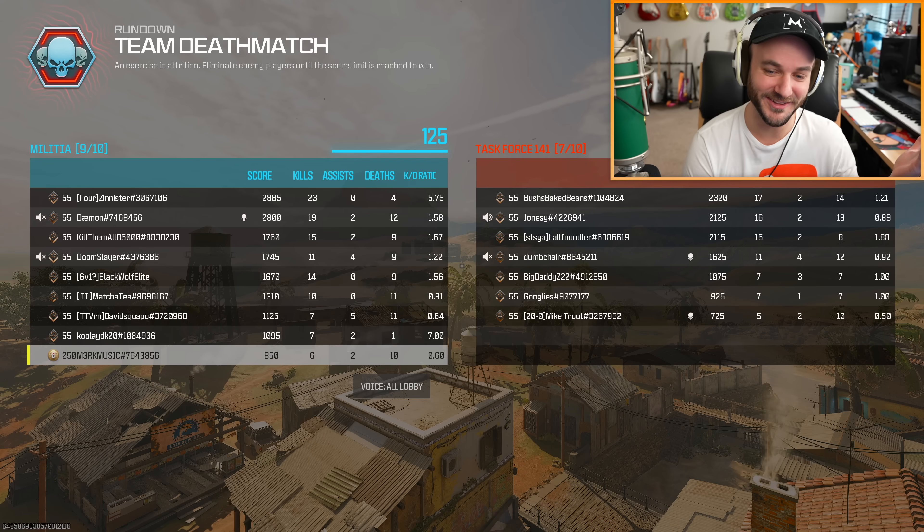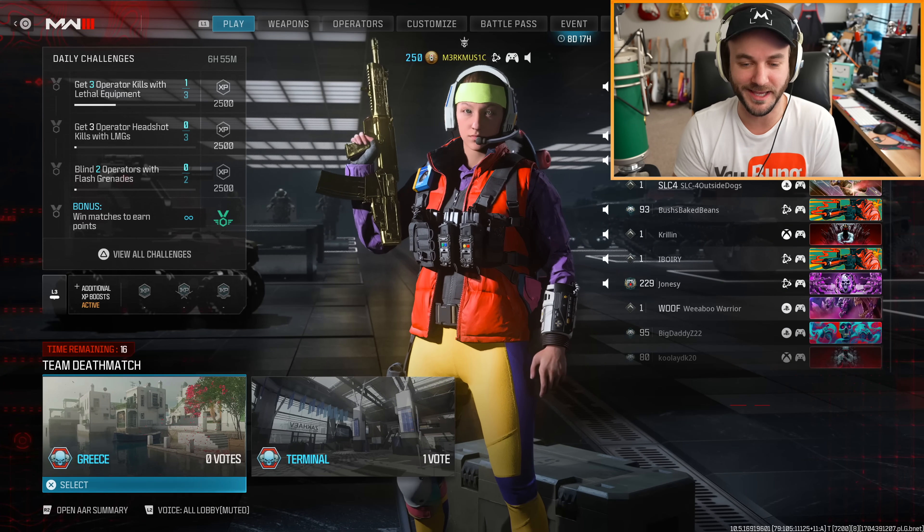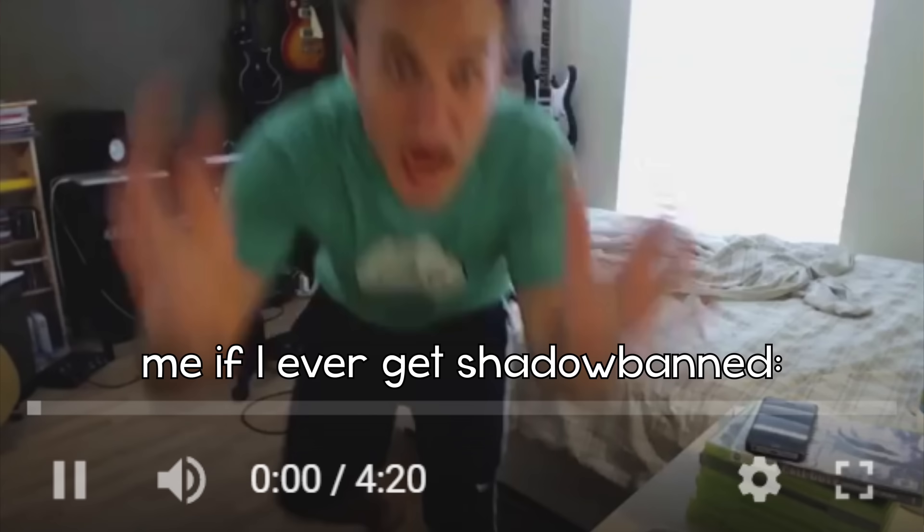Check out my fancy gun — it don't exist! He's immediately calling me a hacker, of course. Obviously hacking, trust me bro, I can see it with my glasses. I know it's a suspicious-looking gun glitch, but if you see someone in the lobby doing it, they're not cheating or hacking — it's just a weird little attachment glitch. It is not cheating, it is not hacking. Obviously they don't know that, which is why they're gonna freak out.